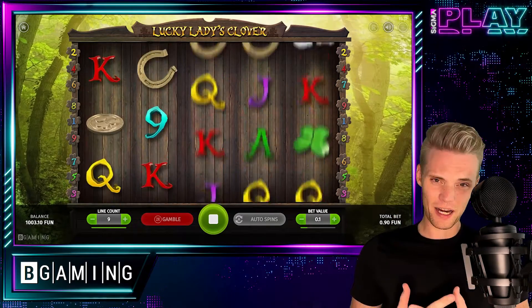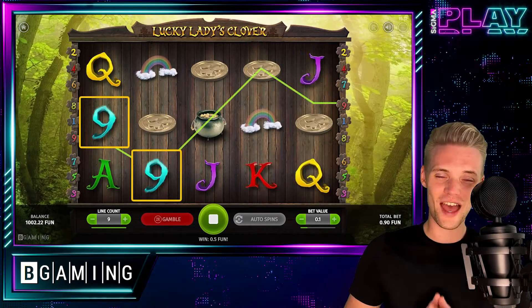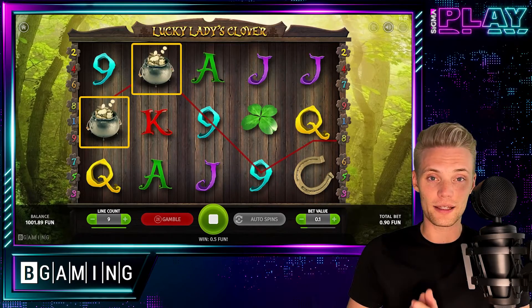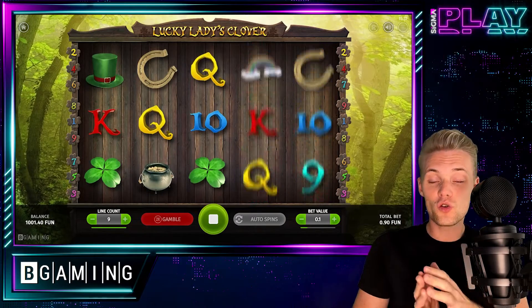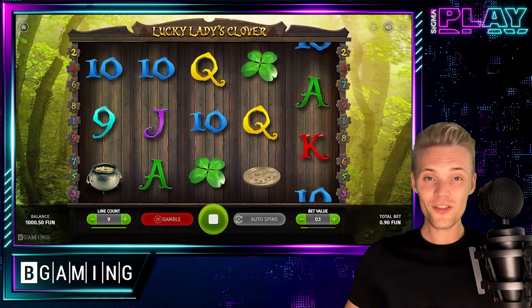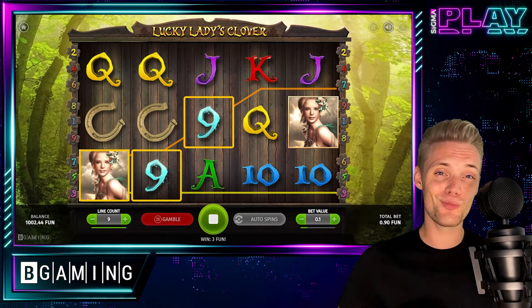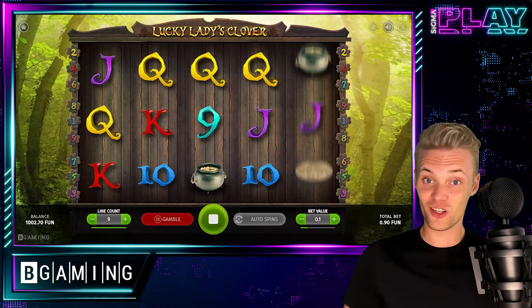So what can we expect from such a game? The potential here reaches up to a 10,000 times multiplier. Even though the game is as simple as possible, we got 5 reels and adjustable paylines — we can choose from 1 to all 9 paylines. We also got all other useful features like autoplay, and worth noting, this game is provably fair. Kudos to B-Gaming — I wish this was available on all games out there.